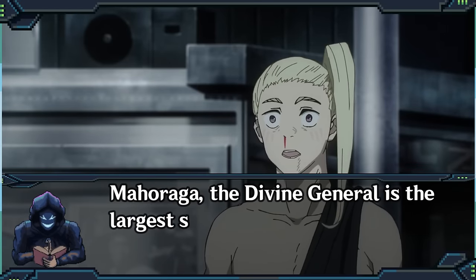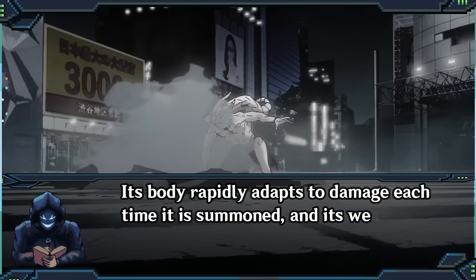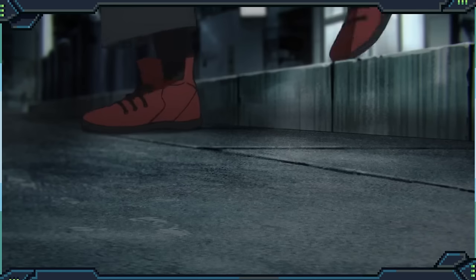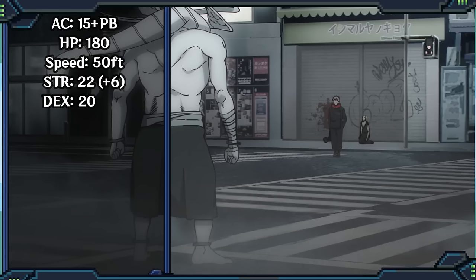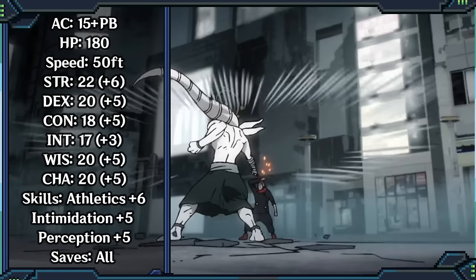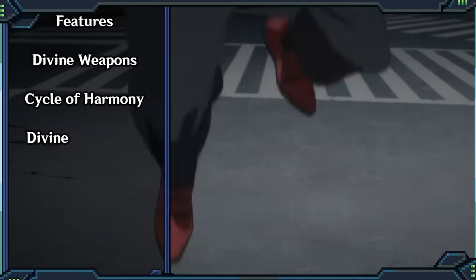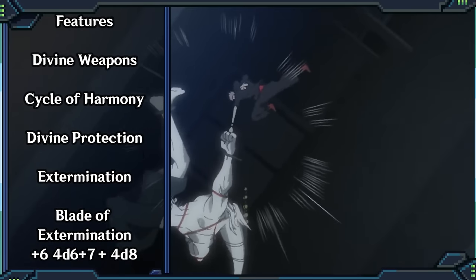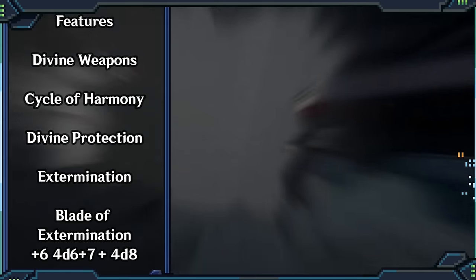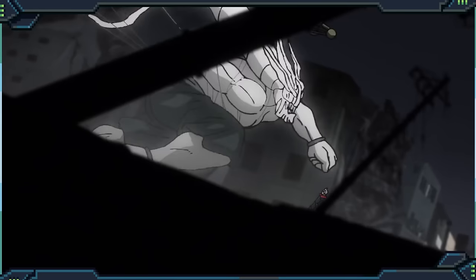Maharaga, the Divine General, is the largest single aspect of your patron that you can summon to a plane. Its body rapidly adapts to damage each time it is summoned, and its weapons can pierce even the strongest of hide or armor found in the mortal world. Maharaga is a giant, towering, terrifying beast that is the strongest thing the Zenin clan has ever forced into their control. The most HP of any summon, the most damage, the ability to gain resistance to a damage type, and if you keep smacking him with that damage anyway, he just becomes immune. His weapons flat out ignore resistance and treat immunity as resistance anyway, all while dealing over 40 damage with every hit. Pair this with the Round Deer for some healing, and unless your enemy is very, very flexible, you're gonna end up being the big bad.